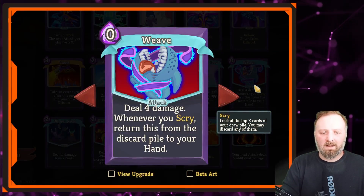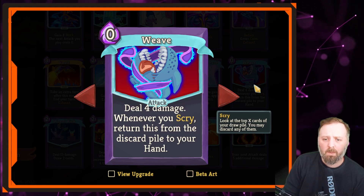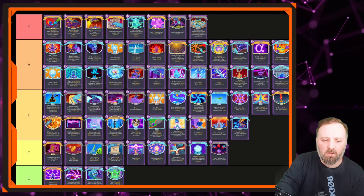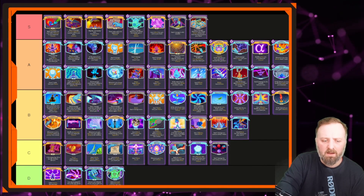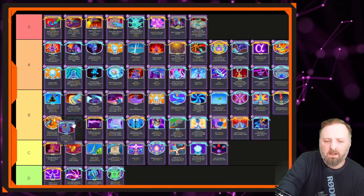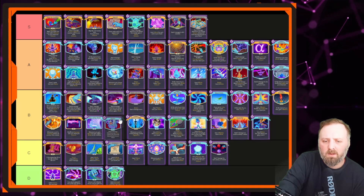Weave — if you're already getting scry cards in your deck, Weave's good. It's kind of like a poor man's Flurry of Blows. All the scry cards are dragging each other down by virtue of their mechanic being okay and not great. It deserves high B or mid B. Put it above Master Reality.